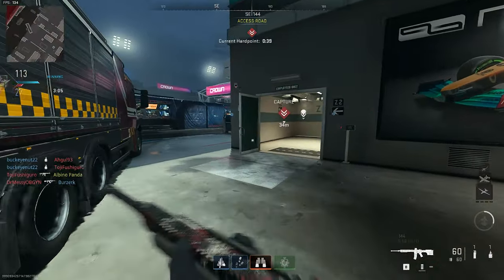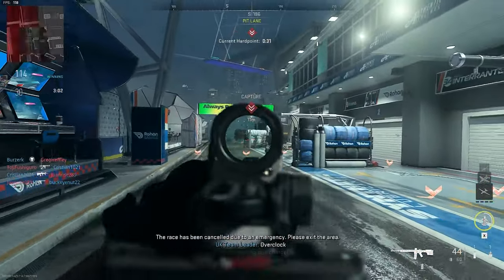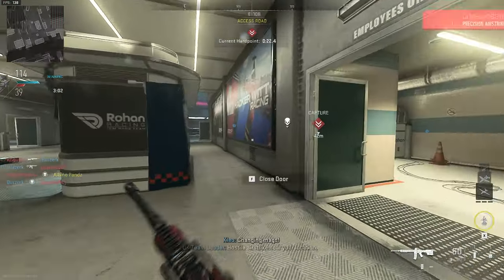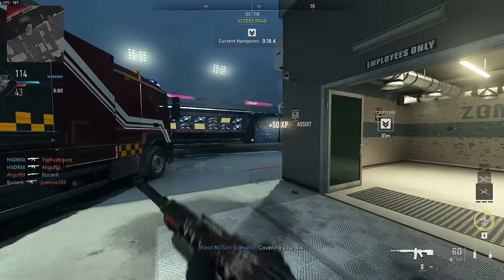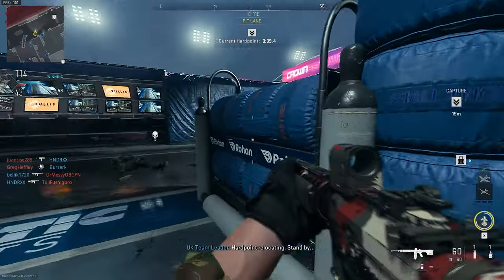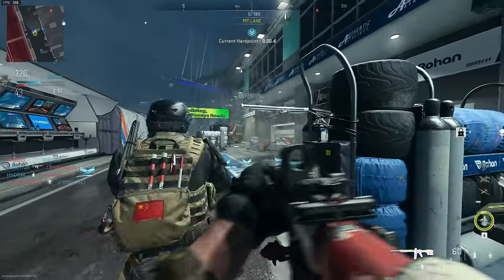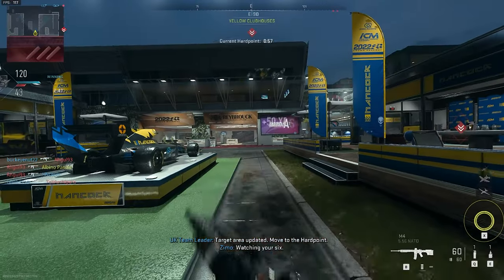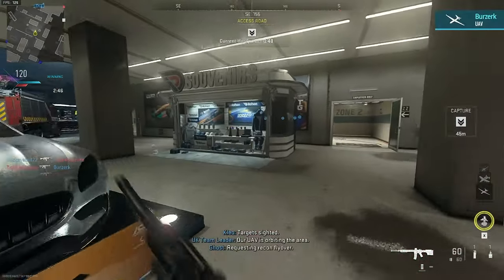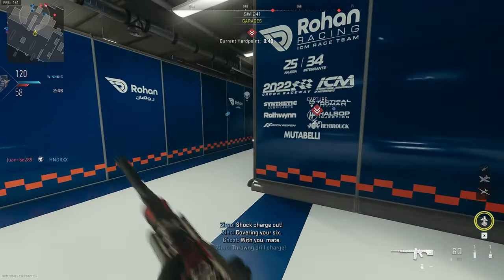I chose the recoil reduction loadout because this map has a lot of long sight lines. If I can perform properly at long ranges we should be able to dominate. I haven't talked much about the M4 — it has pretty good recoil for a basic assault rifle. It has an okay time to kill and okay range; it's just your basic overall good-at-everything rifle. It's not particularly outstanding in anything. When leveling up it felt like a hit marker machine — I like guns with a bit more oomph.